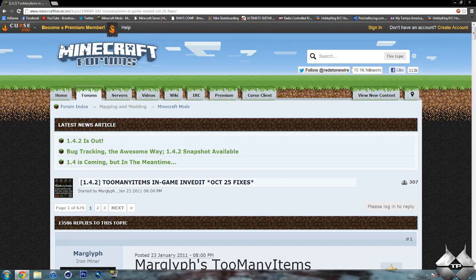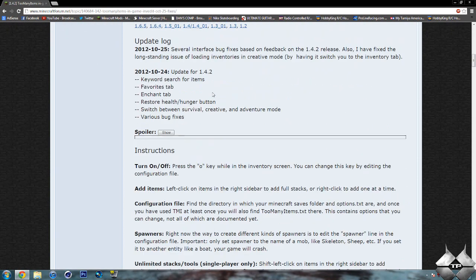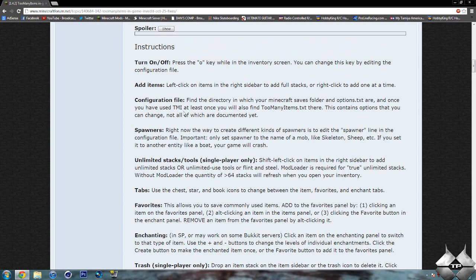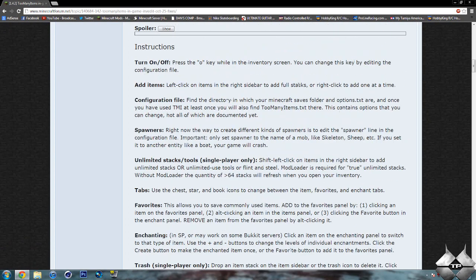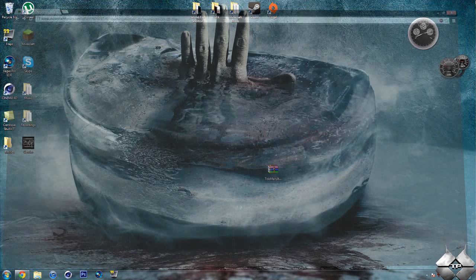Then you will need to download Too Many Items itself. I will go ahead and give you a link to this page in the description. If you scroll down, we have all the information on the mod and all of the different features. We want to go ahead and download for Minecraft 1.4.2, so go ahead and click on that link. That will bring you to an adfly page — it will say 'please wait 5 seconds' in the top right-hand corner. After that 5 seconds is up, a yellow button saying Skip Ad will appear. Go ahead and click on Skip Ad, and it will automatically download the mod.